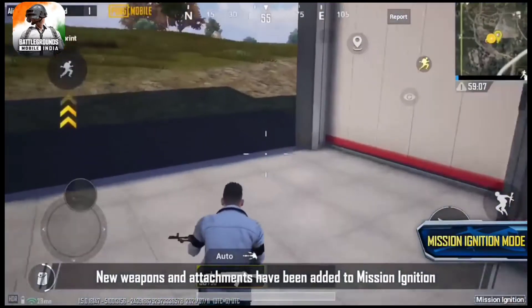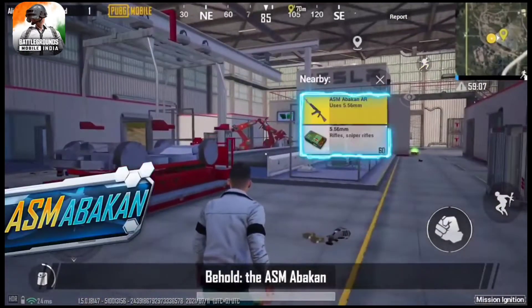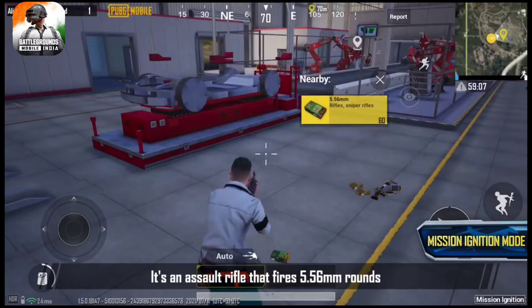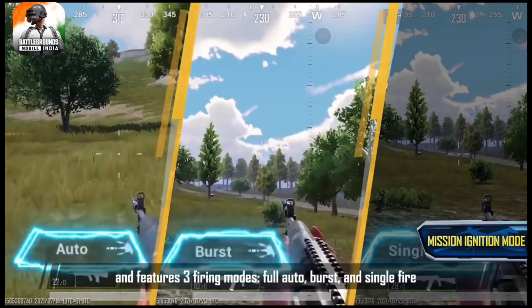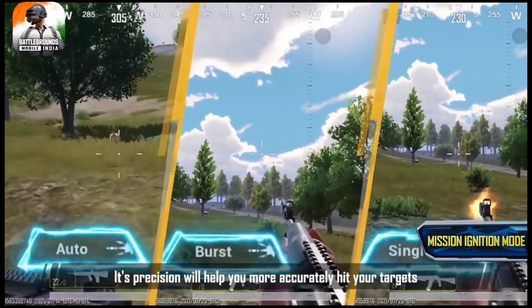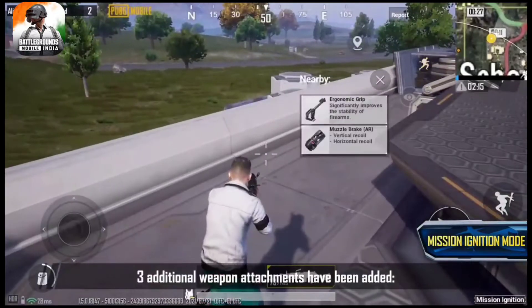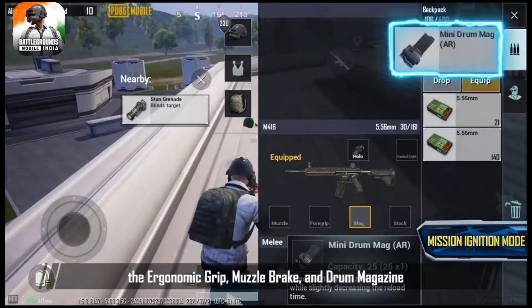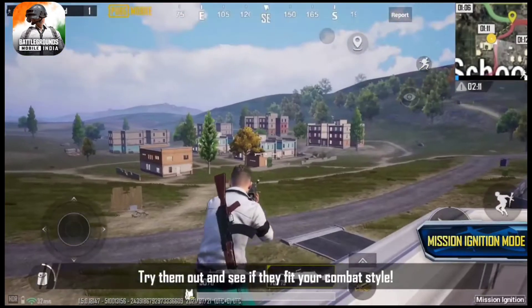New weapons and attachments have been added to Mission Ignition. Behold, the ASM Abakin. It's an assault rifle that fires 5.56mm rounds, and features three firing modes: Full Auto, Burst, and Single Fire. Its precision will help you more accurately hit your targets. Three additional weapon attachments have been added: the Ergonomic Grip, Muzzle Brake, and Drum Magazine. Try them out to see if they fit your combat style.